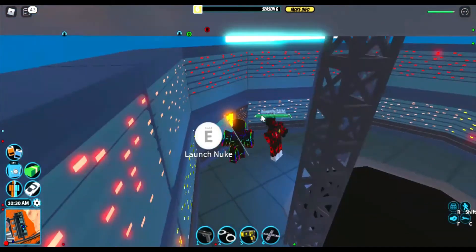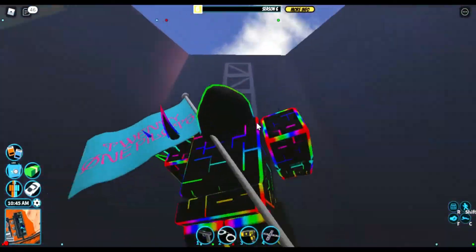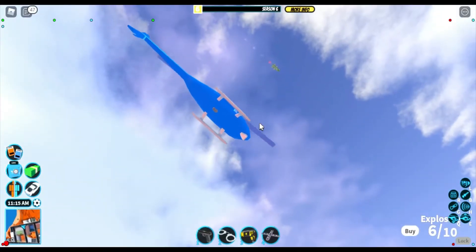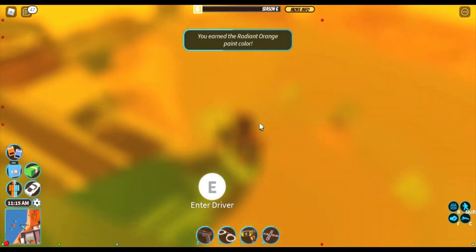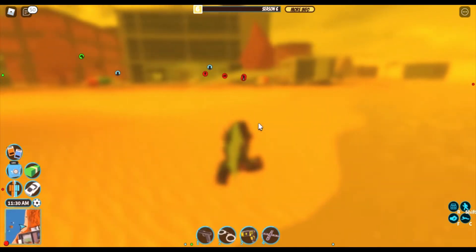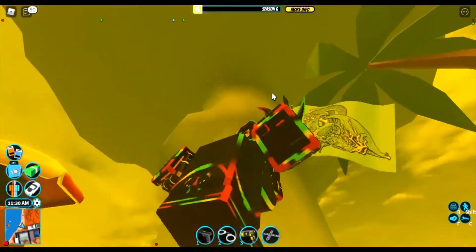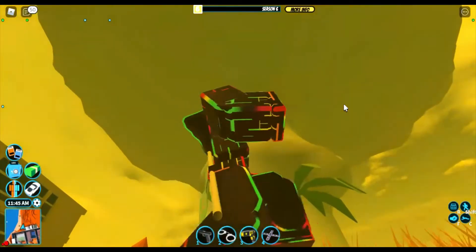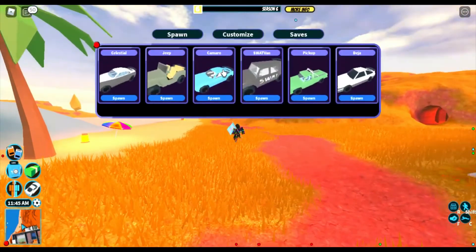So let's launch the nuke — there it is, and there it goes! It's going, it's going — nuke incoming! Everyone dies whenever you launch it, everyone dies. Now everything's yellow. Oh, the mushroom cloud! Oh, it looks amazing. And yeah, that is the nuke.